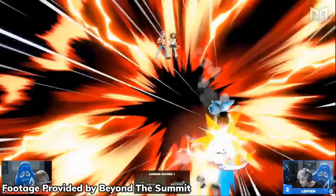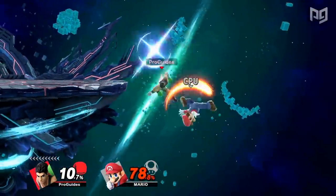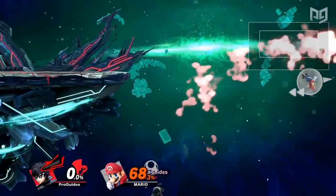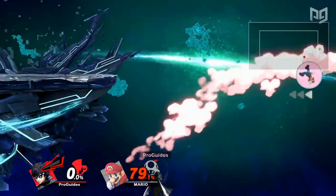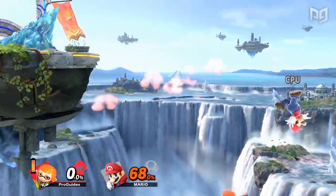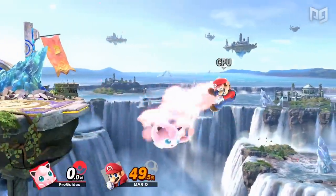If you're a fan of Leffen, you probably love edgeguarding. There are definitely plenty of characters in Smash Ultimate who can't accomplish much offstage, but there are likewise many who can go super deep and obliterate most recovery attempts. In this video, we'll take a look at the 10 characters we think are the best at edgeguarding in Smash Ultimate and determine who is the most devastating offstage.